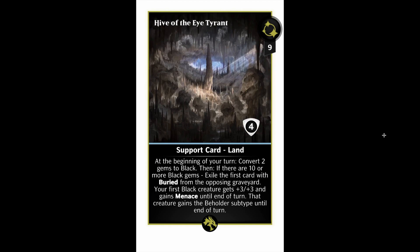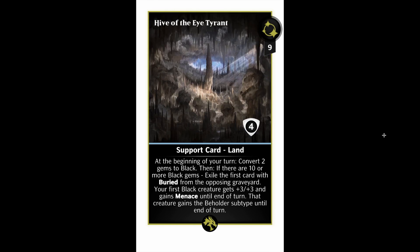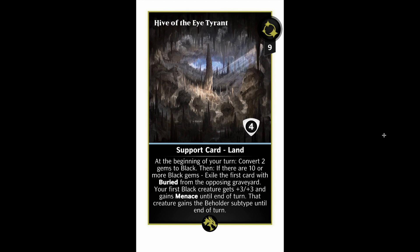Hive of the Eye Tyrant is the black one — nine mana, convert two to black. If there are 10 or more black gems, exile the first card with Buried from the opposing graveyard. Then your first black creature gets plus three plus three and gains Menace until end of turn. That creature gains the Beholder subtype until end of turn. I would honestly rather have the plus seven plus seven of blue instead of plus three plus three and Menace, but this is just me being picky. It's a fantastic card — it converts two gems to black and gives your first black creature plus three plus three.